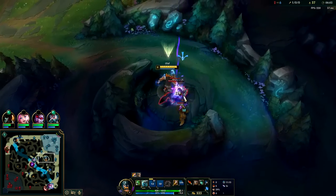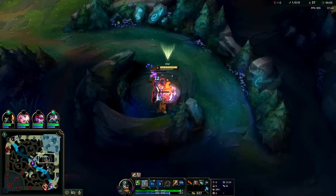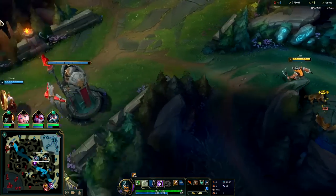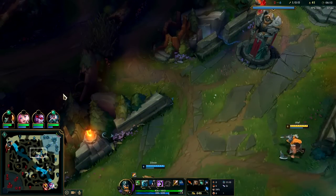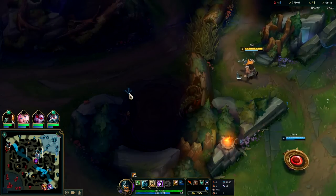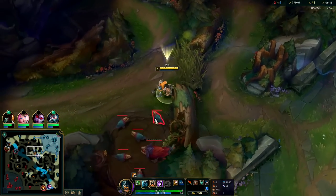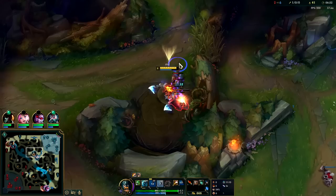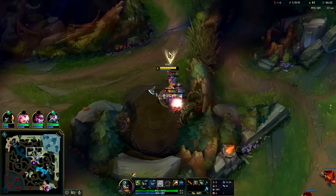Auto attack, double reset, auto attack E, auto attack Q. Ultimately the majority of your damage will come from your auto attacks, but your abilities need to be mixed in to maximize your output. Looks like we'll be hitting level six pre-seven minutes — that's really good on any kind of jungler who's going to heavily farm.